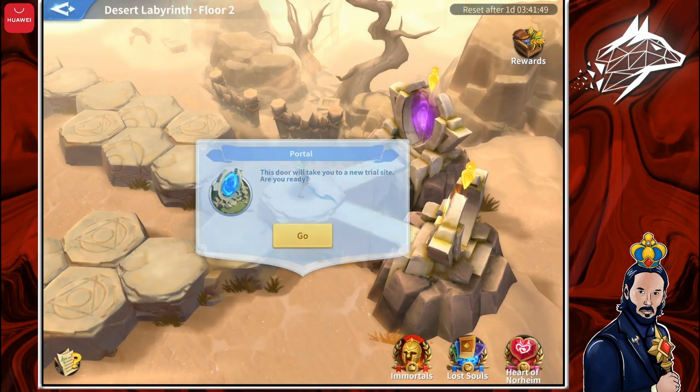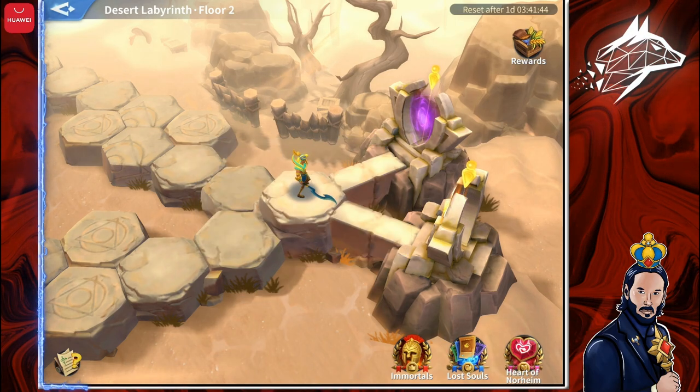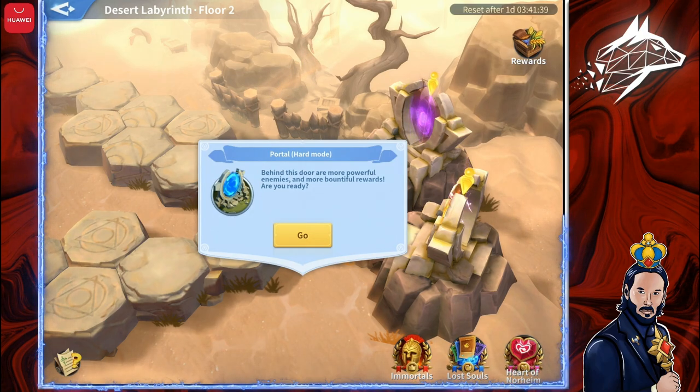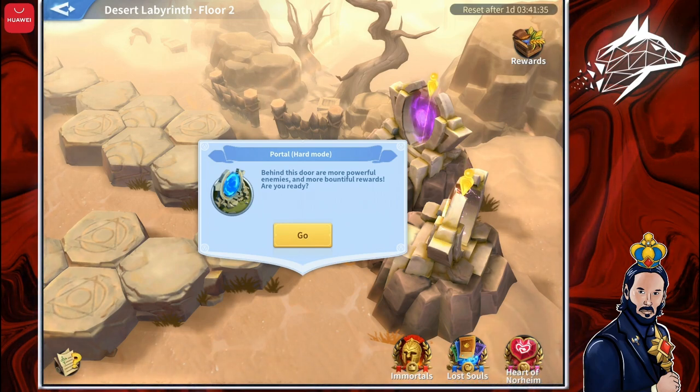I can now choose between two portals: the purple one, which takes me to a normal third floor, and the orange one, which takes me to a harder third floor. It's more difficult to clear, but gives more rewards. I usually go for the hard mode.